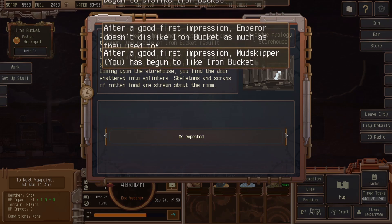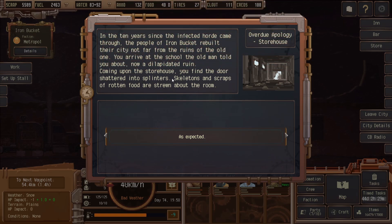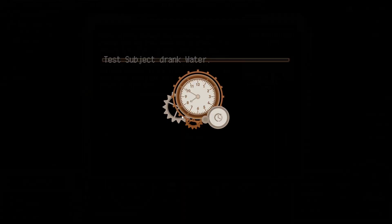In the ten years since the infected horde came through, the people of Iron Bucket rebuilt their city not far from the ruins of the old one. You arrive at the school the old man told you about — now a levitated ruin. Coming upon the storehouse, you find the door shattered into splinters. Skeletons and scraps of rotten food are strewn about the room. As expected. Judging by all these skeletons, the fate of these survivors isn't much of a mystery. Still, it's possible some of them managed to get away. Should we scan the room or give up? Scan the room.